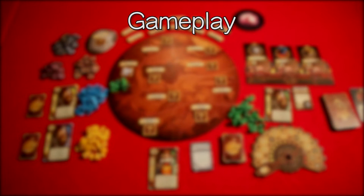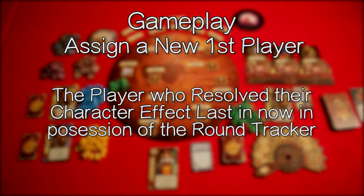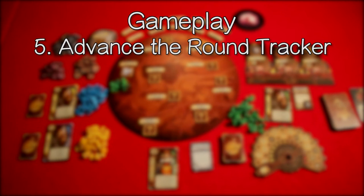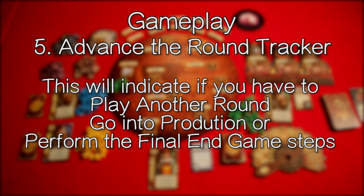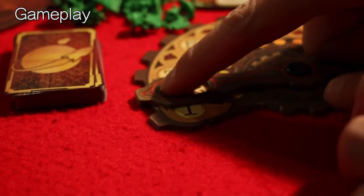This brings us to the next step: assign a new first player. The player who resolved their character effect last is now in possession of the round tracker. Then advance the round tracker — slide the round tracker gauge clockwise until it lines up with the next notch. This will indicate if you have to play another round, go into production, or perform the final end game steps.